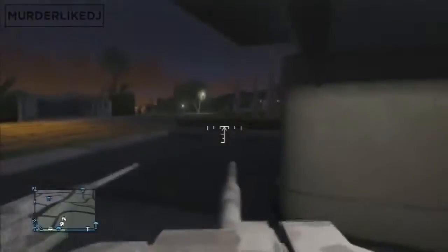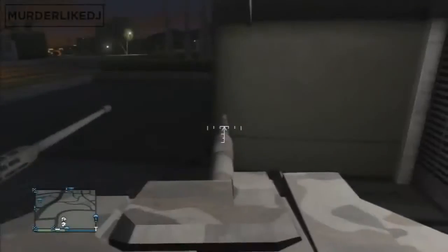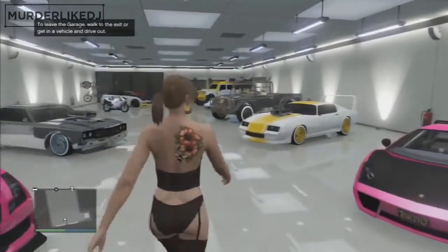Alright, first off you're just going to get a tank or anybody to just block the garage stall on GTA 5 Online. You can do this by yourself, and then when you've done that, you're just going to go in your garage and pick whatever car you want to duplicate.